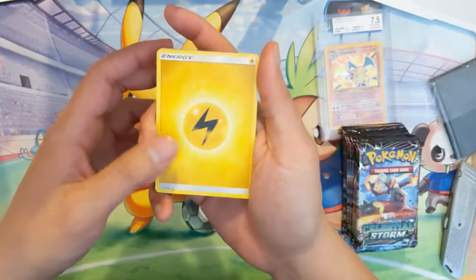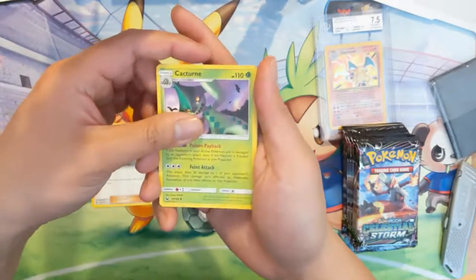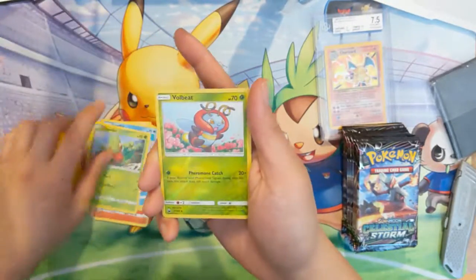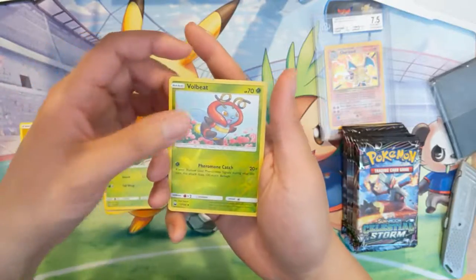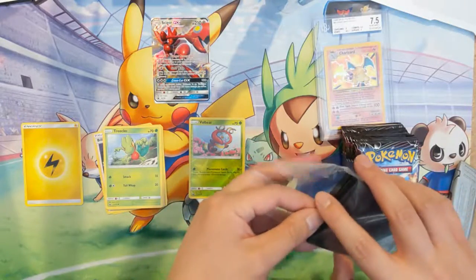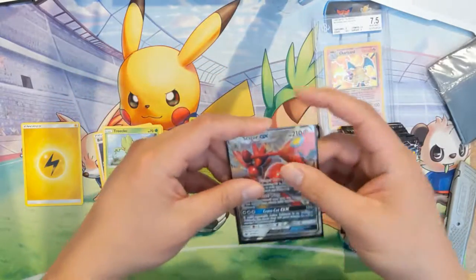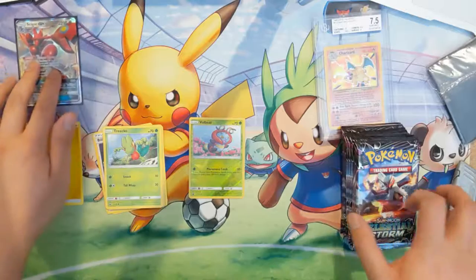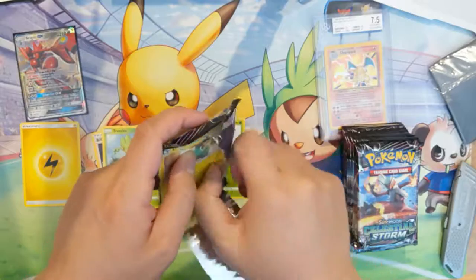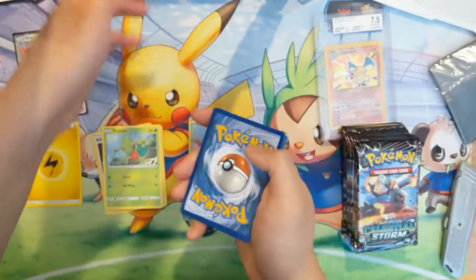I saw something shiny. We got Lightning Energy, Skarmory, Lizbeth's Maintenance, Cacturne, Torchic, Whismur, Cacnea, Luvdisc, Tropius, a Reverse, and then — whoo — Scizor! Scizor is one I always thought was pretty cool, although the idea of Scyther which was awesome and then evolving to a Metal type — love the idea. But I feel like Scizor could have been a little better designed.